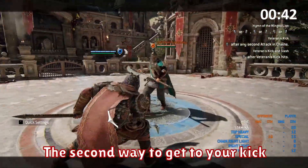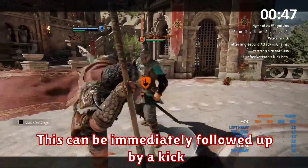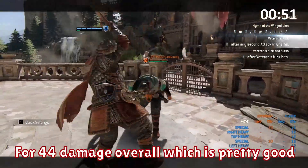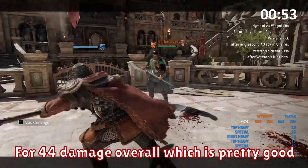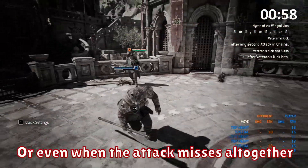The second way to get your kick, and in my opinion the strongest, is by using the side dodge heavy attack. This can be immediately followed up with a kick. The kick then goes into the top heavy punish for 44 damage overall, which is pretty good. And what makes this so strong is you can follow up with the kick even when the attack is blocked, or even when the attack misses altogether.